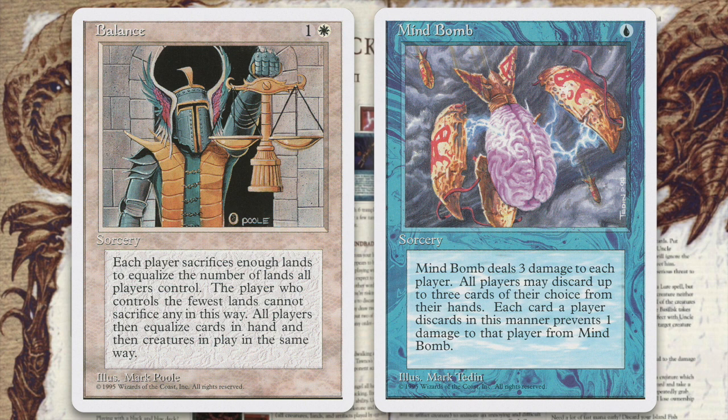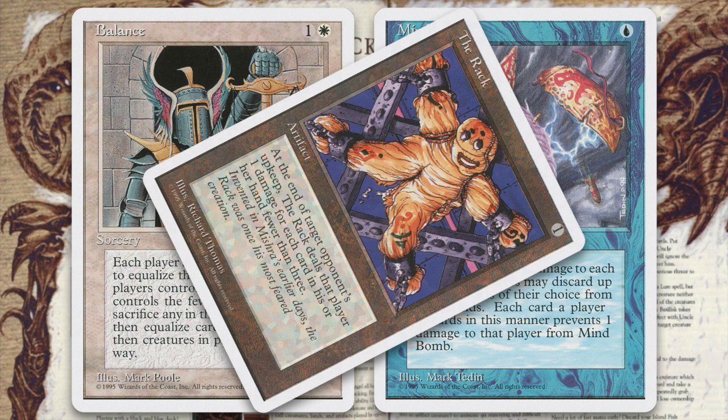Mind Bomb and Balance. This is one of the more twisted and advanced strategies for players who enjoy Balance decks. Play Mind Bomb, a sorcery that deals 3 damage to all players, allowing players to avoid a point of damage for each card they're willing to discard from their hands. Unless your opponent is also playing a Balance deck, he or she is likely to take 3 damage, whereas you can choose to discard 3 cards. Now you can play Balance and hopefully force your opponent to discard those 3 cards anyhow. Add multiple copies of The Rack and this combination is even better, since you can take advantage of the fact that your opponent has no cards in hand.